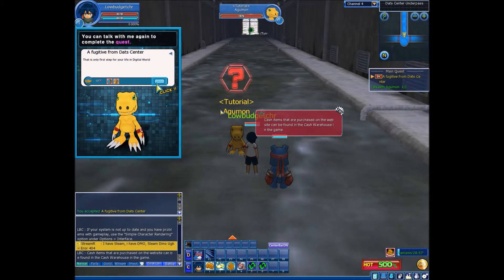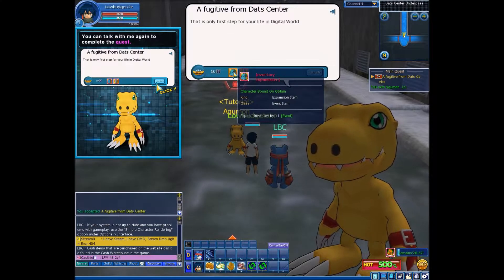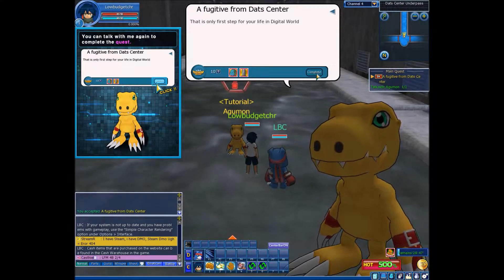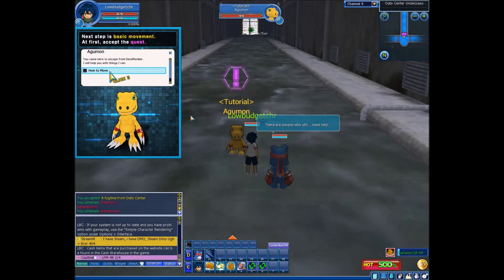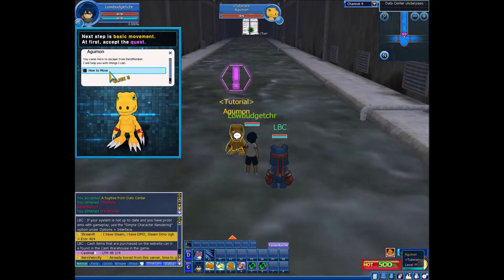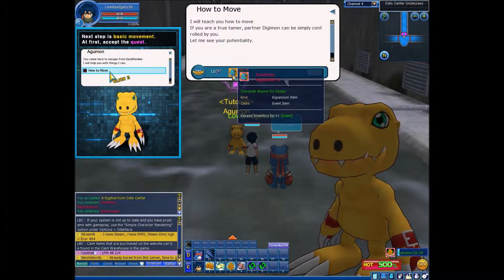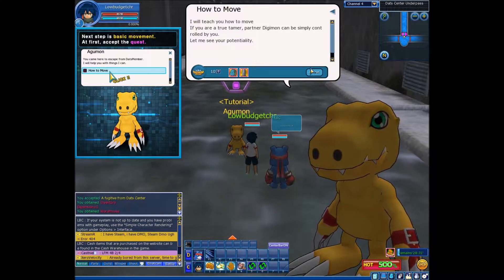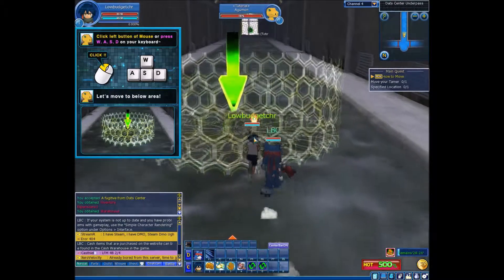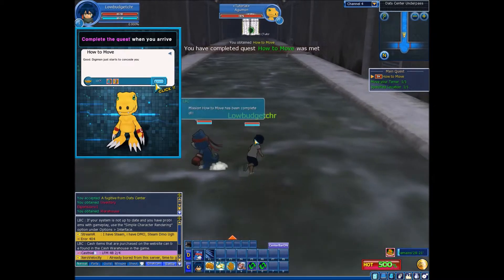You can talk with me again to complete the crest. I get Inventory Expansion and Warehouse Expansion — the extra slots are always good. And there's a tutorial on how to move. If I didn't know how to move I wouldn't even be able to speak with you. I get more expanded inventories and can move with the arrow keys. Good to know, makes it easier.